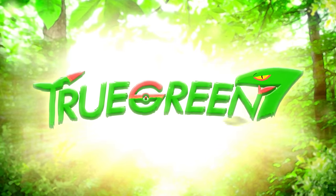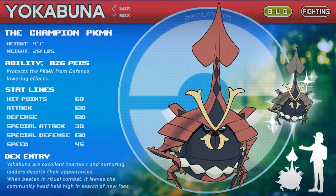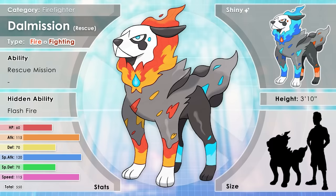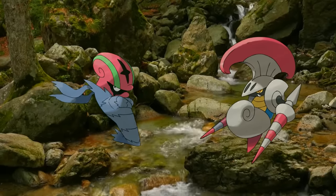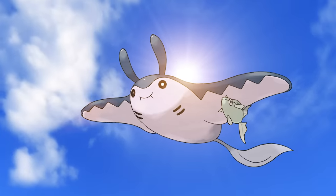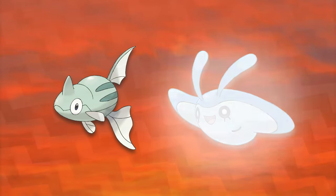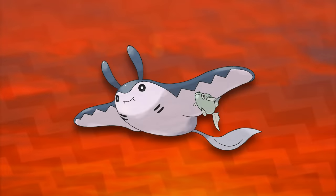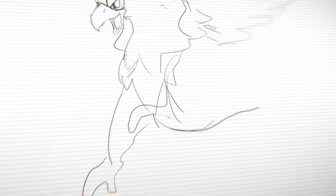Hey guys, Ron here. Once again I brought together three other artists, gave them a prompt, and we all had to create some Pokémon that embodied the description I gave them, which was dependent evolution. I told them to make a Pokémon who only evolves in the presence of another Pokémon, and that evolved form incorporates the other Pokémon into the design — like how Mantyke evolves in the presence of a Remoraid, and then Mantine has a Remoraid stuck to it.